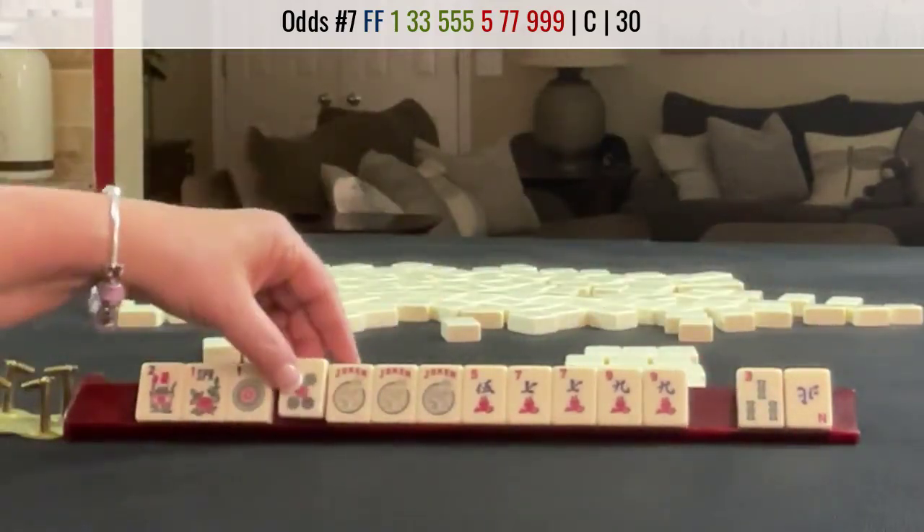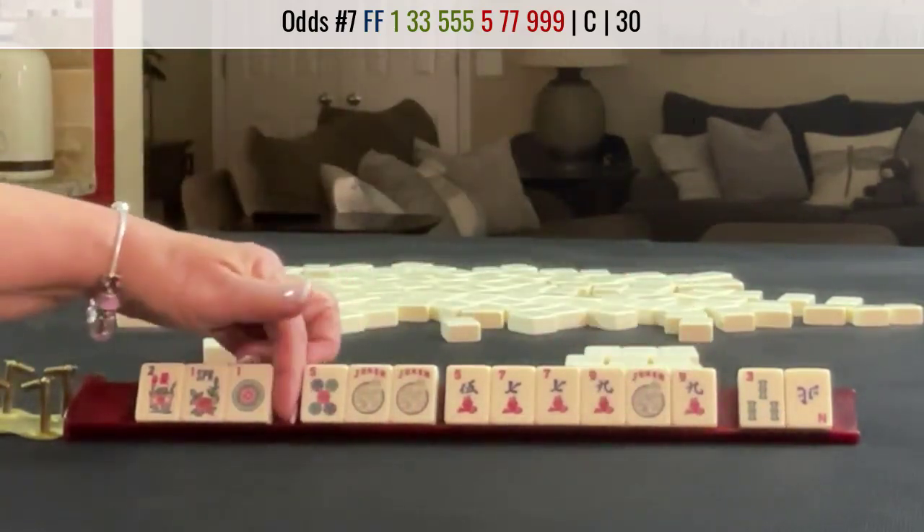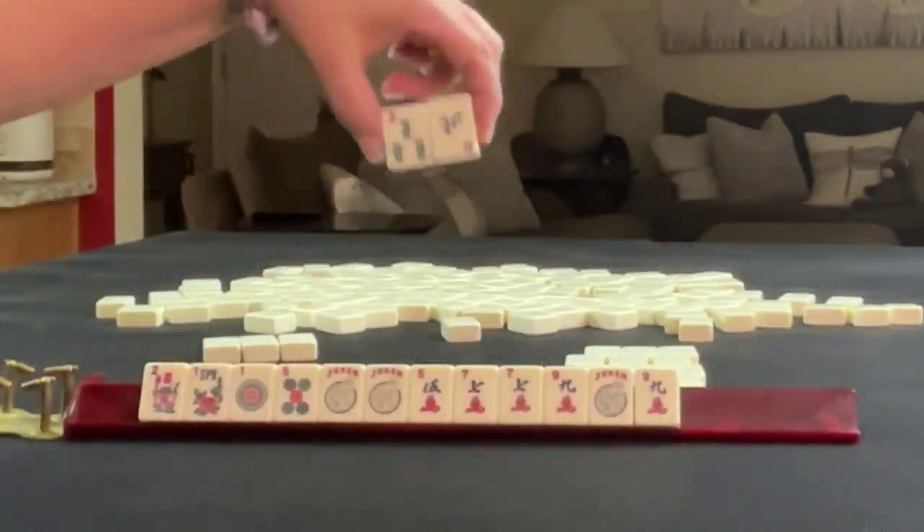We can use this for the nine, this for the fives. We need a pair of threes. That's a gap, so it is a little bit risky. Let's pass one blind.